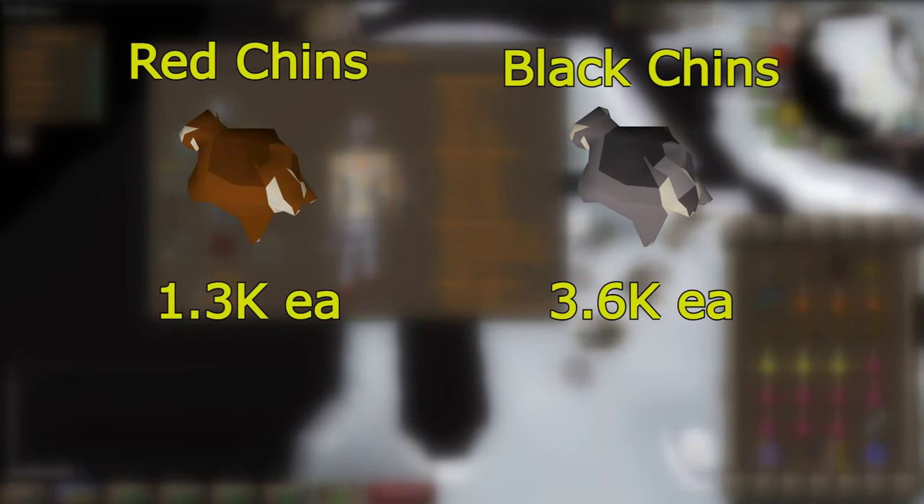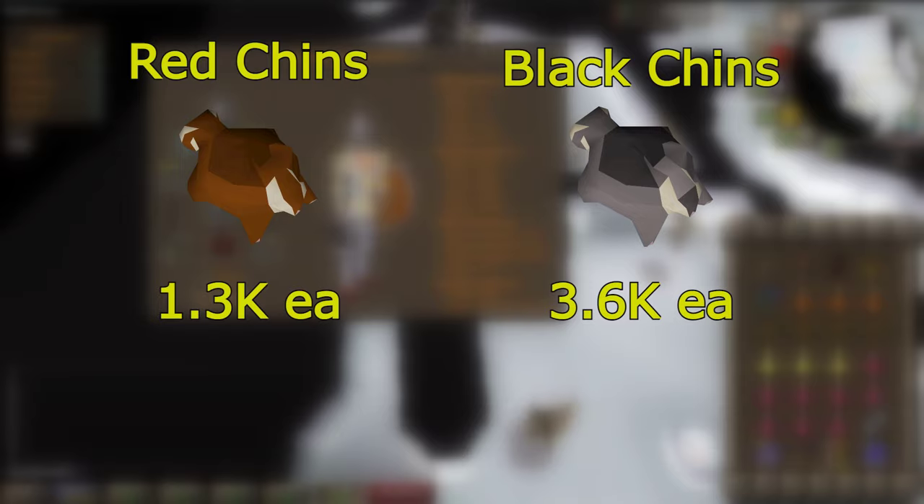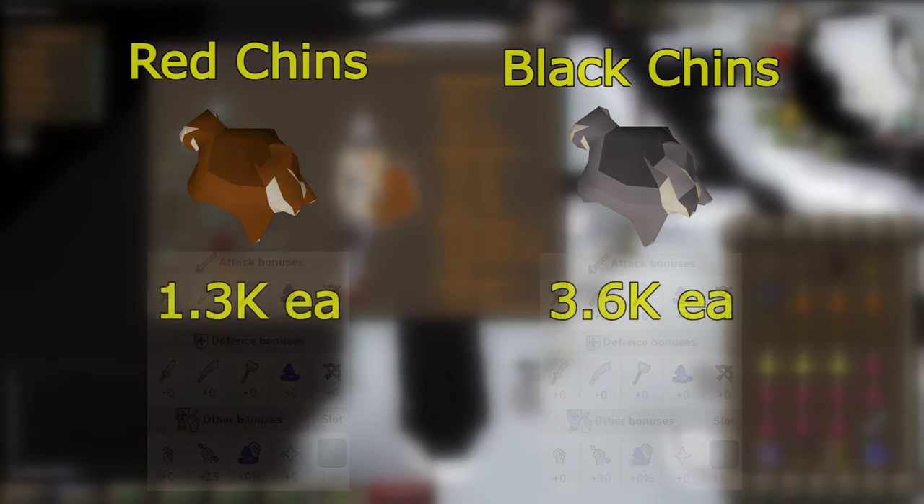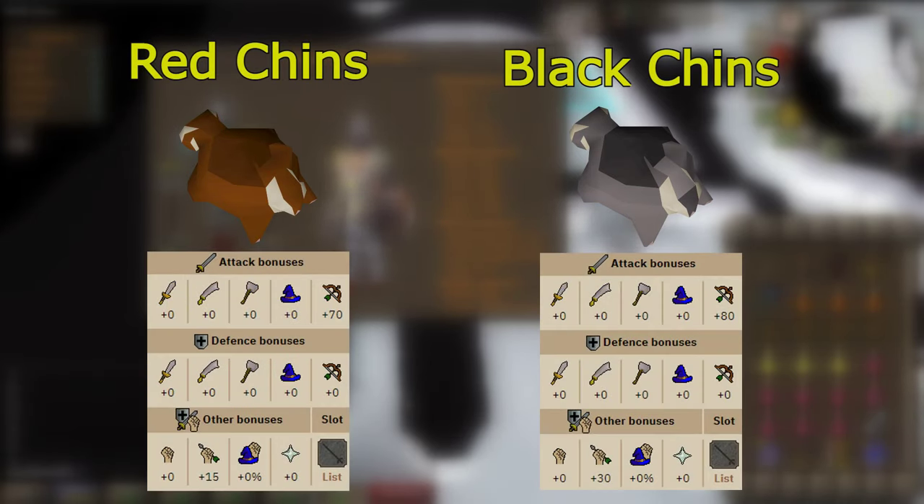Now let's talk about the Chinchompas. Currently Red Chins are going for 1.3k each, while Black Chins are nearly three times as expensive at 3.6k. You might think of cheaping out and sticking with Red Chins, but I'd highly recommend against this. A lot of your time is already wasted getting there and collecting ecumenical keys, so you really want to get the most out of your time actually fighting the boss. Black Chins have double the ranged strength bonus and an extra +10 ranged accuracy bonus, so kills will be substantially faster and you'll get more in a trip. You use around 25 chins per kill, which comes out to around 90k, and the average loot from Kree is around 270k per kill, so you'll still be making a ton of money.